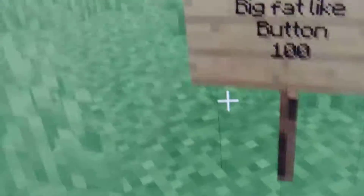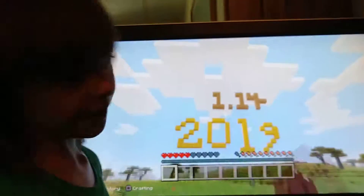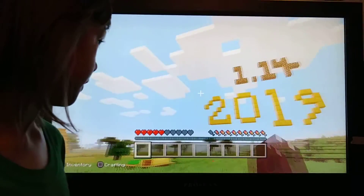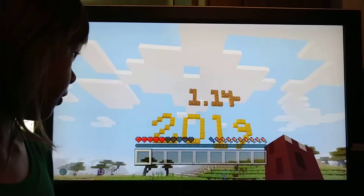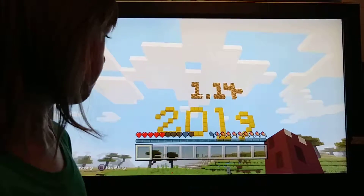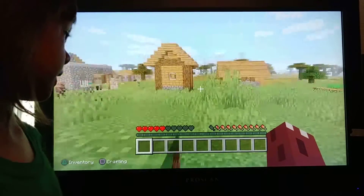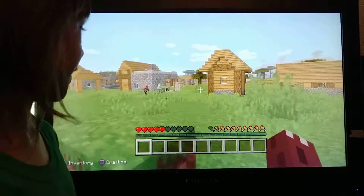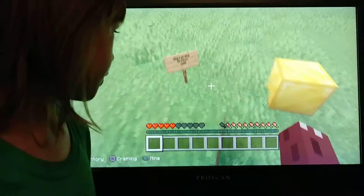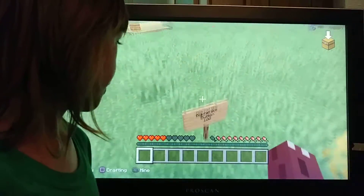So right now I made this cool world. It is 2019, the Fourth of July today, and there's also a new update in Minecraft called 1.14, also known as the Village and Pillage update. Today we're going to be showcasing all about these things you can do.